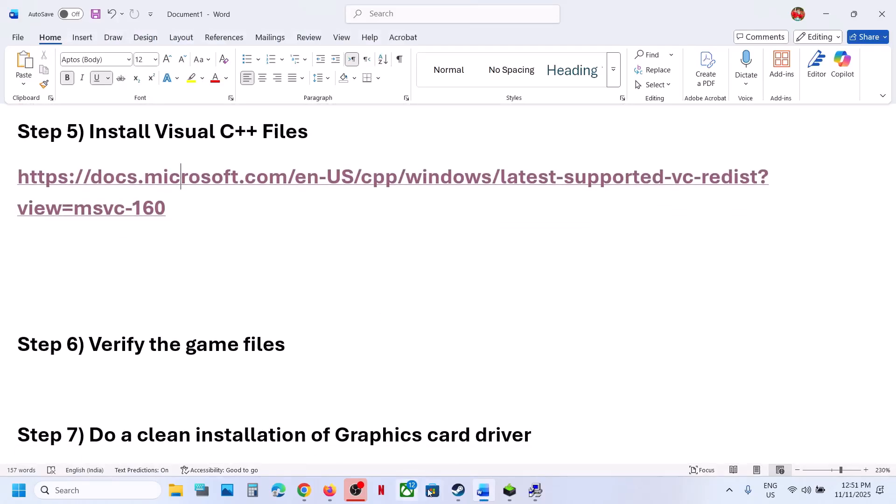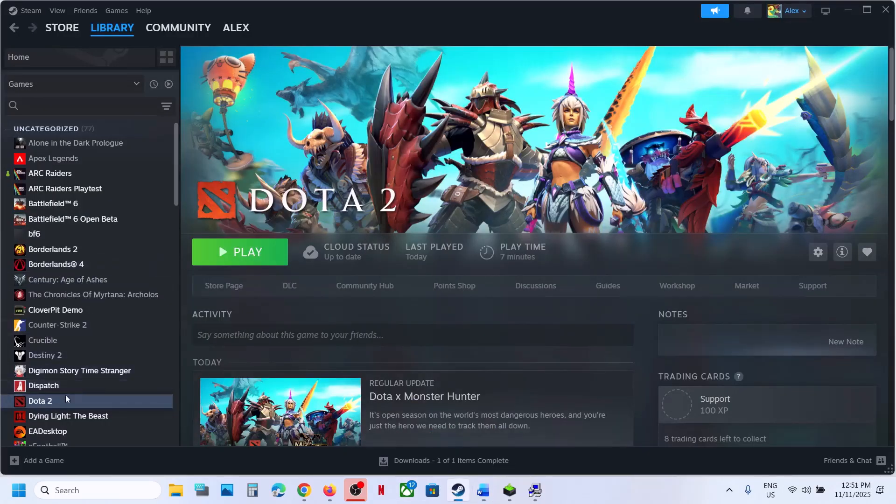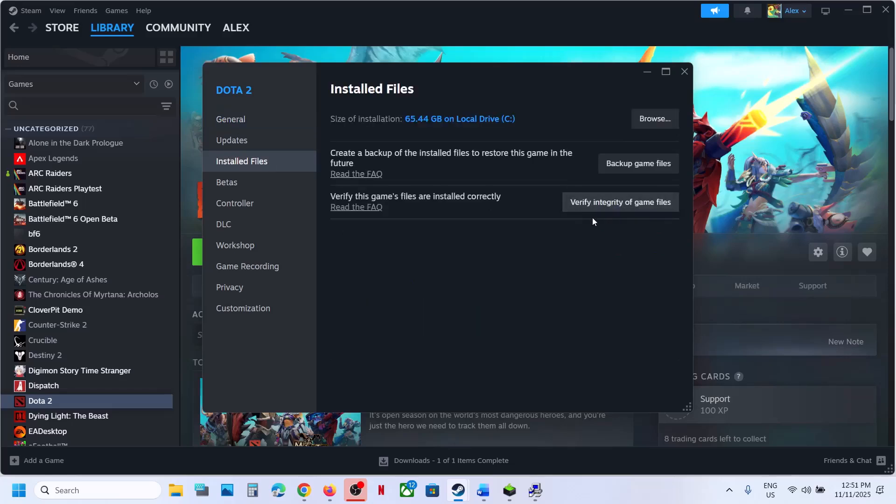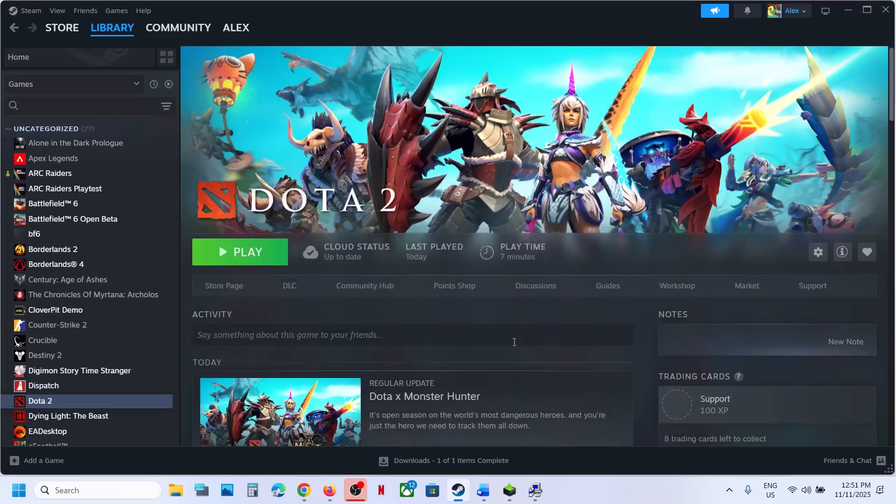Still not working? The next step is to verify the game files. Go to Steam, right-click the game, select Properties, go to the Installed Files tab, and click on Verify Integrity of Game Files. Once verification is 100% complete, launch the game and check.